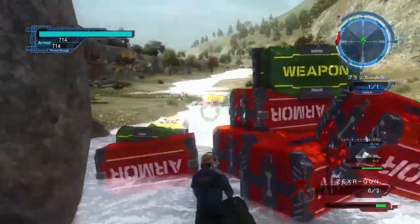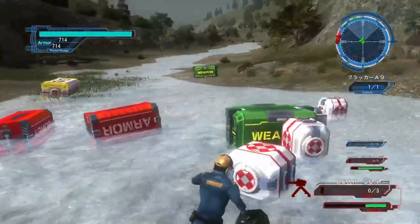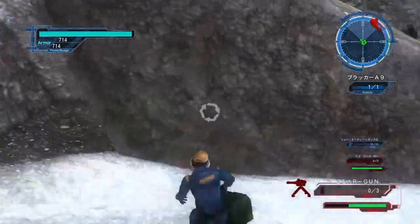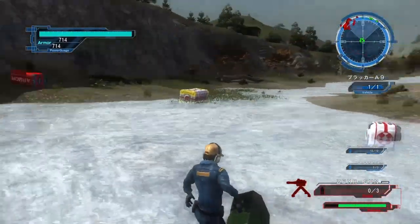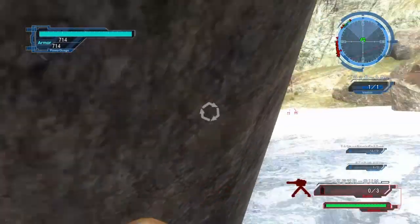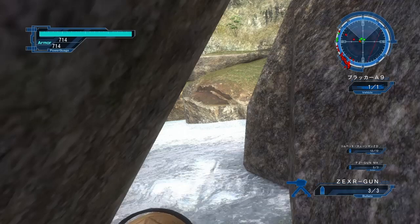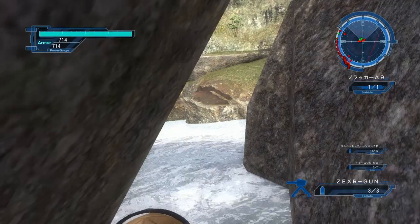Once the waves are done, go out and pick up your boxes. Just keep those turret weapons flowing and you will pass this level with no problem at all. That is how you farm missions 82 and 87 with the Air Raider in relative safety — the easiest method I've seen so far. Hope you've enjoyed this video. As always, take care, God bless, and keep on gaming.